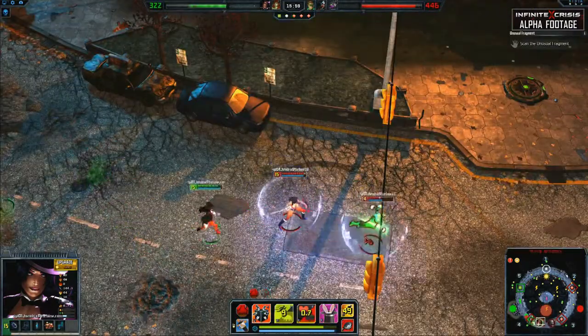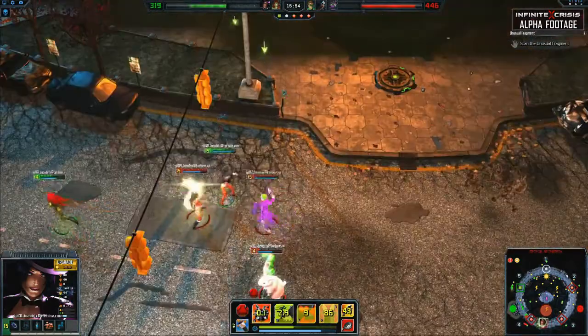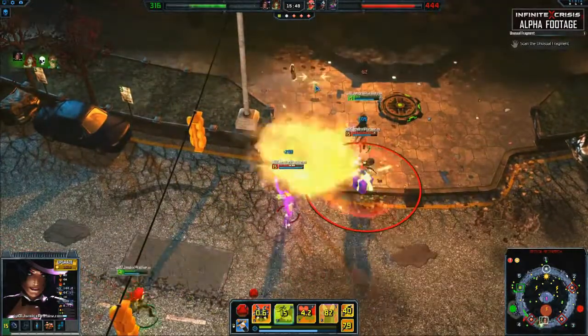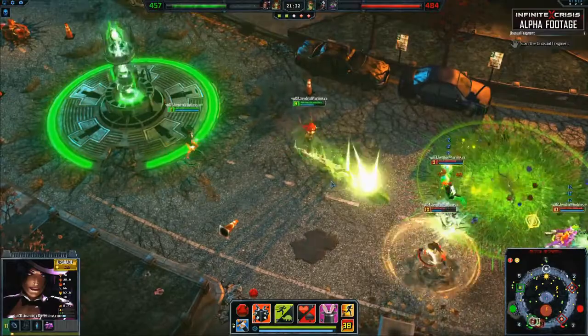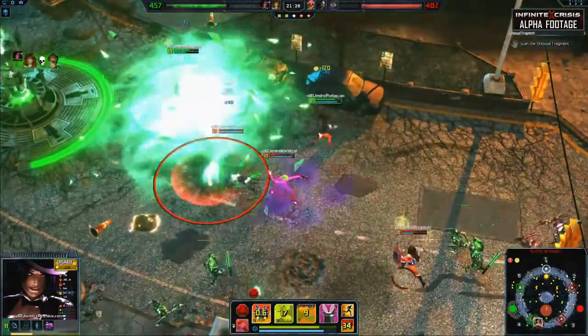It's important to coordinate with your team so that when you use your ultimate on a priority target in fights, they can follow up with their damaging abilities while the target's defenses are reduced and quickly secure your ultimate's impact. While Zatanna has great utility and burst, she only has two damaging abilities, so in fights she relies on her teammates' damage.